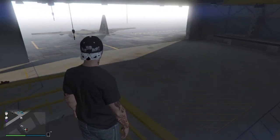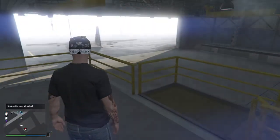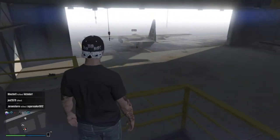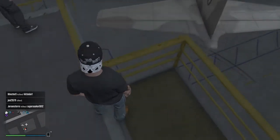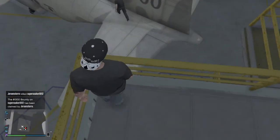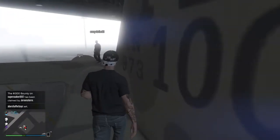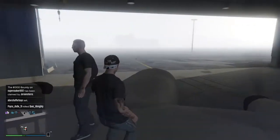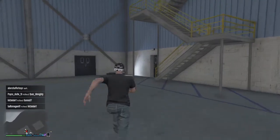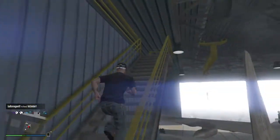As soon as my buddy gets that back up here, we'll go ahead and work on getting in there for y'all. Alright, so this is a pretty easy glitch. Roll up here and try not to fall off the plane — my guy is acting seriously messing around and getting off the plane.